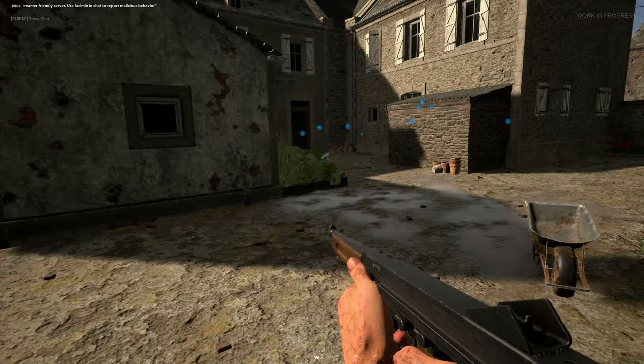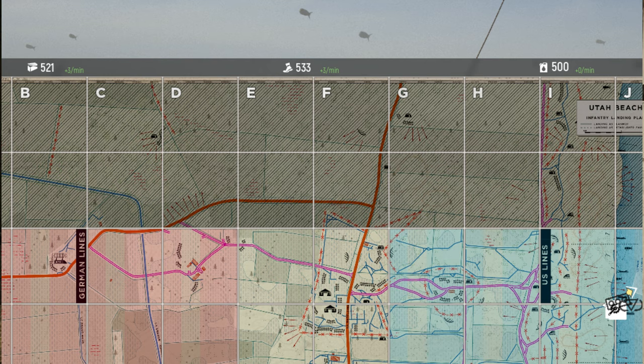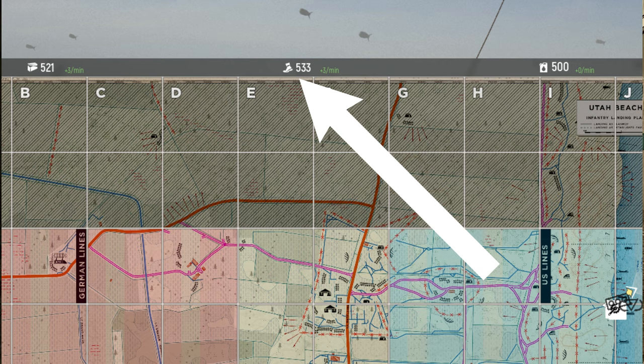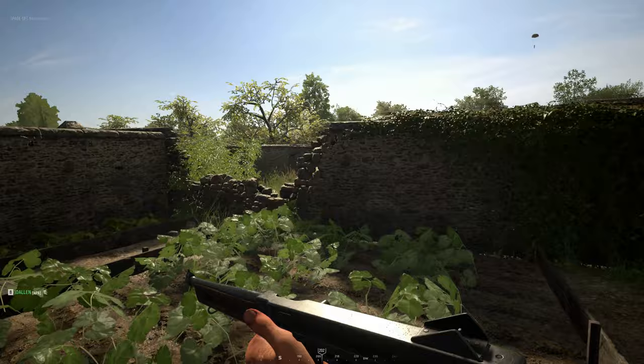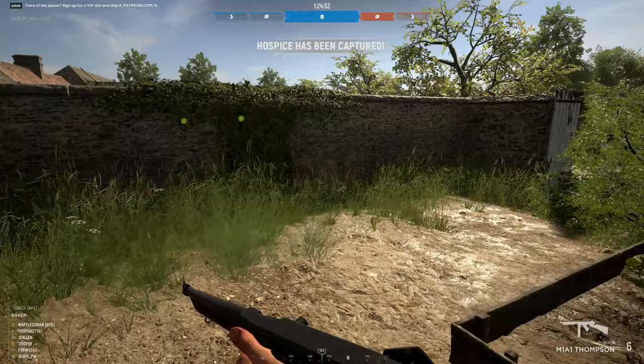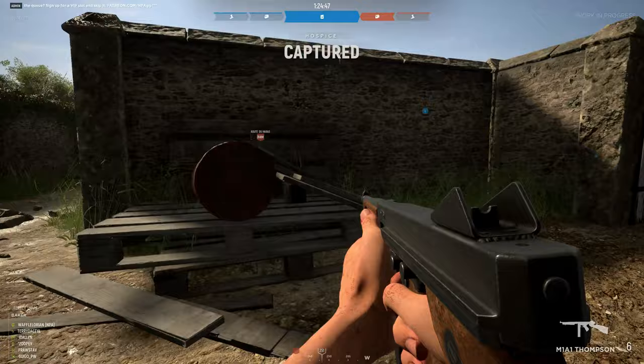In Hell Let Loose, there are three different resources: munitions, manpower, and fuel. You can see how many munitions your team has by looking at the top of your map — you'll see your current resources and how many more you'll get every 60 seconds. Resources are a key factor to victory. If you have no resources, your commander cannot spawn tanks, call in bomb runs, or use their abilities. Artillery will also run out of ammo — it's a bad idea to have no resources.